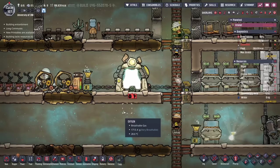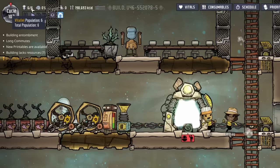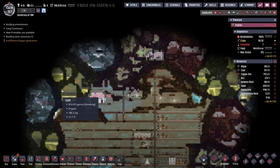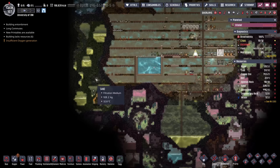We're also going to be keeping our eyes on the printing pods for some more duplicants. While right now I'm pretty happy with the six that we have in the colony, the fact that we're going to be venturing further and further away from the core part of our base is normally an indication that you're going to need a little bit more labor — because the duplicants are going to be spending more of their time traveling from point A to point B and less time actually working.